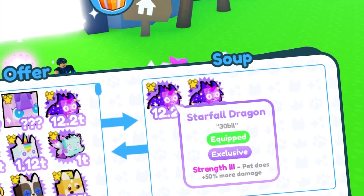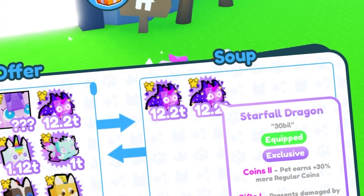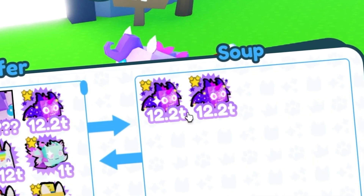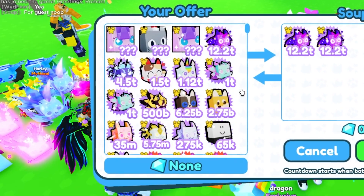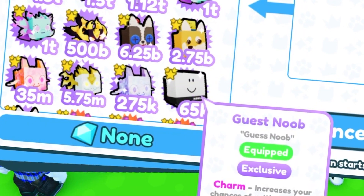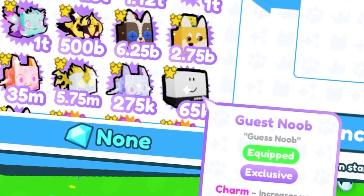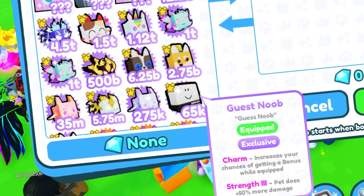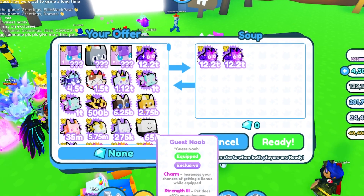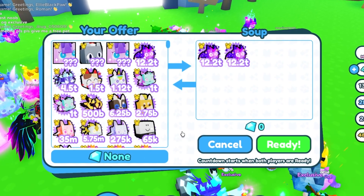We got a trade from Soup. He's offering two starfall dragons, about 30 billion each, so that's 60 billion. He wants it for the guest noob, which is actually pretty good — these are tier three pets and the guest noob is a tier one pet at only 50 billion, so he'd be over by about 10 billion. But I haven't done a video on the guest noob yet and I want to keep it, so we're going to cancel that.